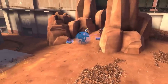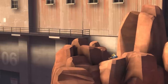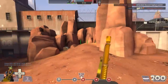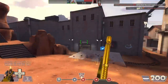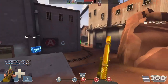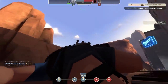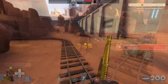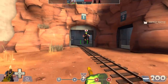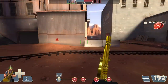Spies sapping my teleporter! Spies sapping my dispenser! Which brings us to our next point: checking your surroundings. Spies can be very good actors and can disguise as any person on your team. So when checking for spies, be sure to look out for these kinds of things: teammates that don't shoot or heal, teammates running in the total opposite direction of the point, and scouts that run just a little too slow.